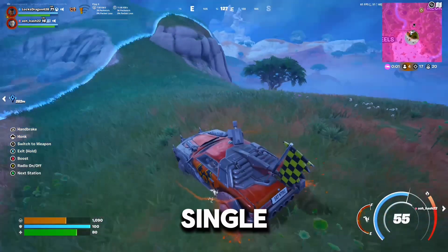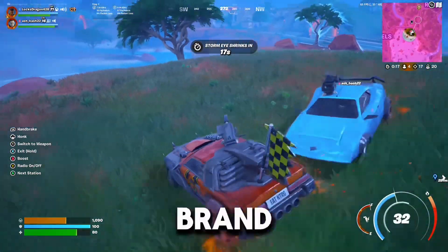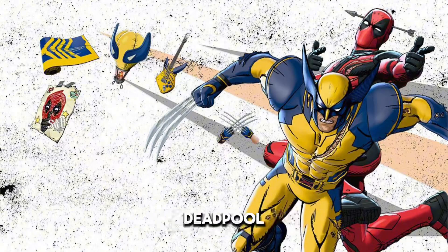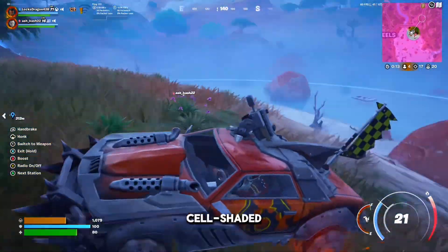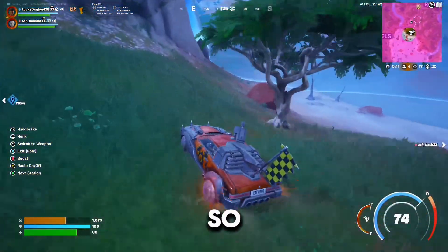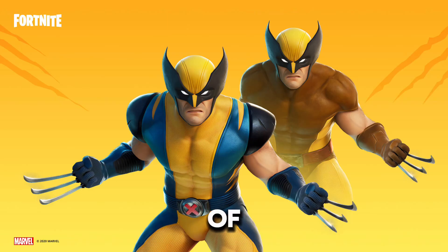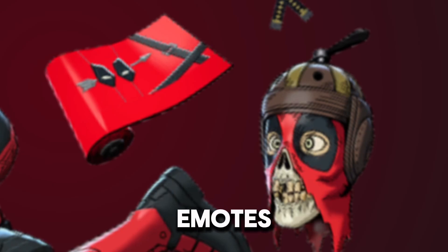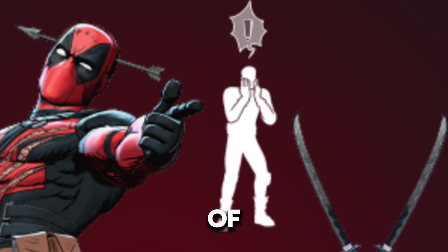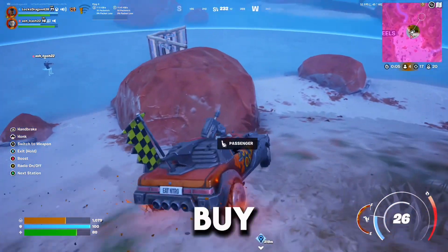Like with every collaboration we get in Fortnite, they've focused mostly on skins in the item shop. We have two brand new versions of Wolverine and Deadpool which have a cell-shaded effect — most skins with that look really bad, but these actually look really cool. They're separate from the original skins, and both come with their own pickaxes, wraps, back blings, and emotes, so you get one of each type of item for both skins.